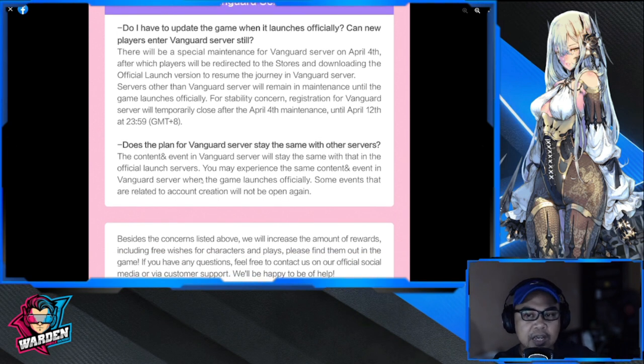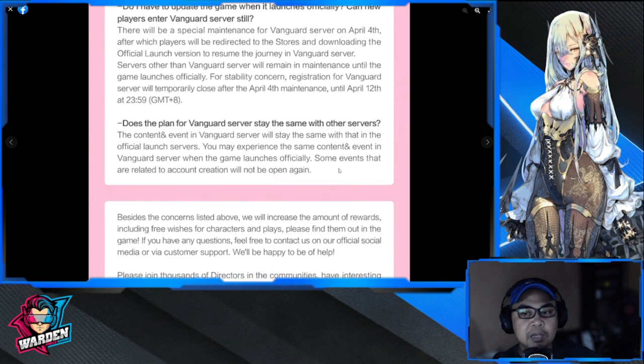The content and events in Vanguard server will stay the same as in the official launch servers — you may experience the same content when the game officially launches. However, some events related to account creation will not be available again. The first of these is the Phoenix event with Fen, which likely won't be available for Vanguard server players.